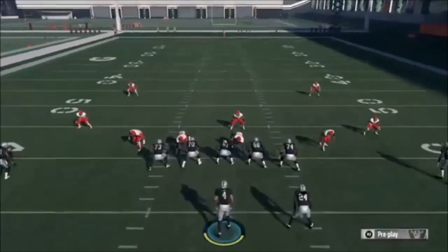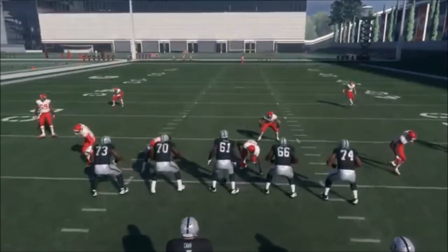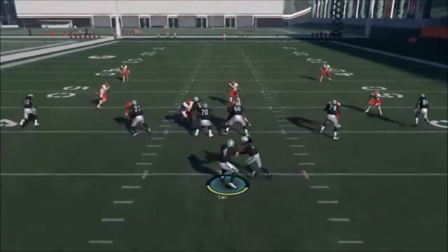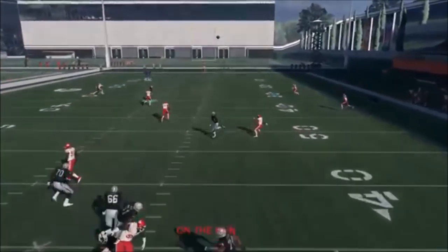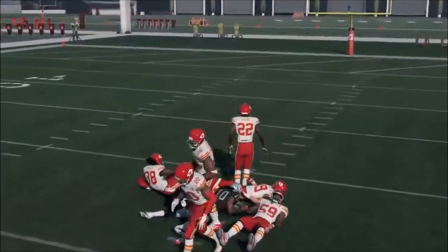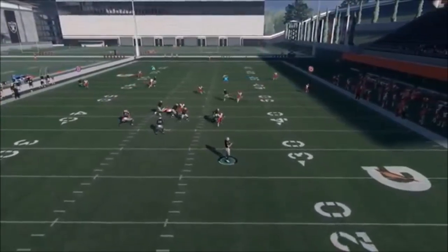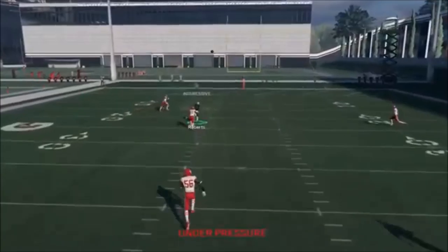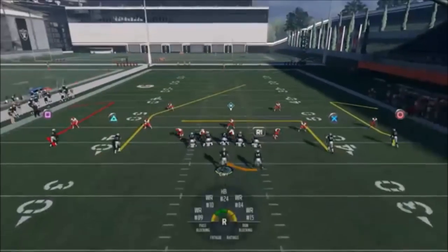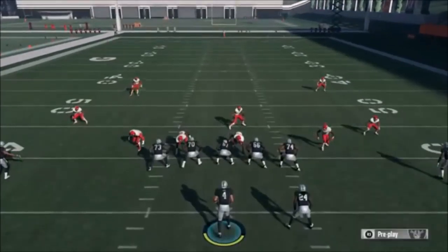They put the middle linebacker in a middle third coverage, which is fine, but realistically this play takes no adjustments. You might think somebody's going to have time to make the adjustment, but between that and me just hiking the ball, there's no time — there's no adjustments to this play. You can put a player in the deep middle third, but if I just hike the ball right away you have no time to do that, and that's what makes this play so good. I typically user the middle when I play Cover Two, which might give this issues, but if they don't see this play coming it's a really good play. We'll move on to Cover Three.